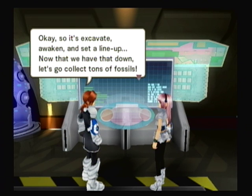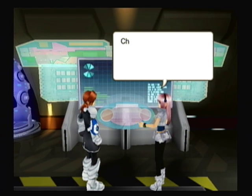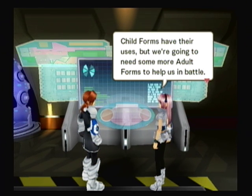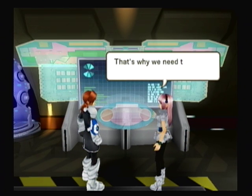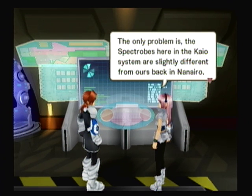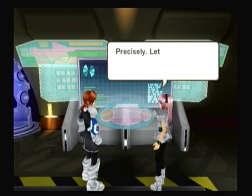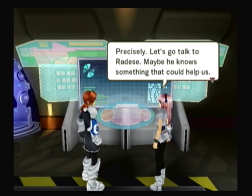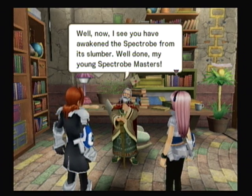Not so fast, hyperboy! Awakening a fossil only gets you a child form Spectrum. Child forms have their uses, but we're going to need some more adult forms to help us in battle. Only two Spectrums won't cut it in a tough battle. That's why I need to evolve child forms into adult forms. The only problem is the spectropes here in the Kaio system are slightly different from ours back in Nanairo.